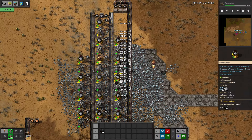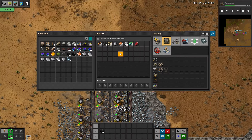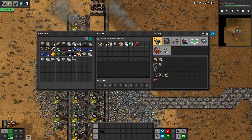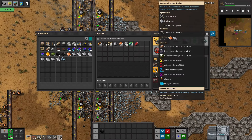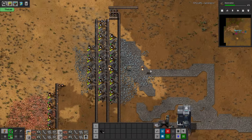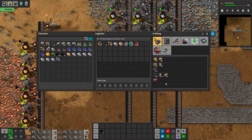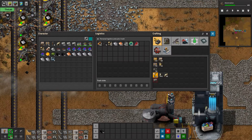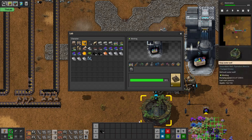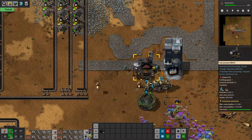We're so close to finishing the last bit of automation science. I want to get a lot more inserters, so let's get those in the production queue. Okay, here are your last five science packs — we're halfway there.